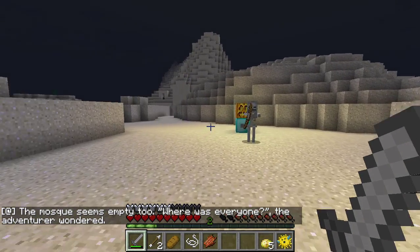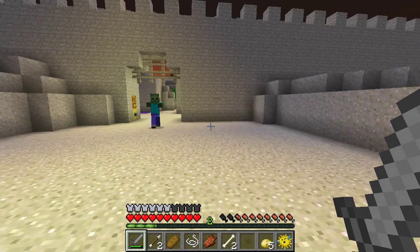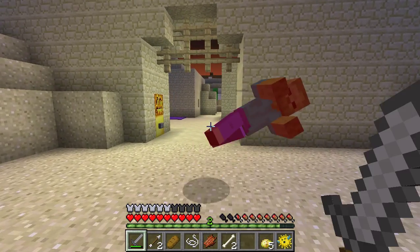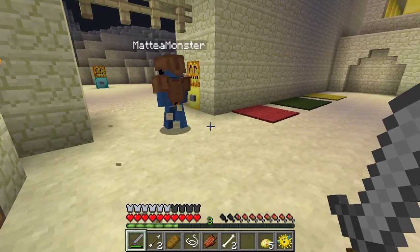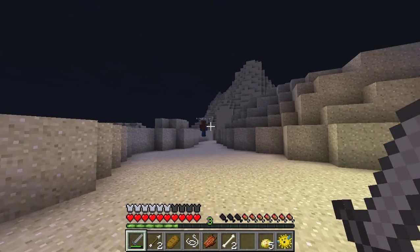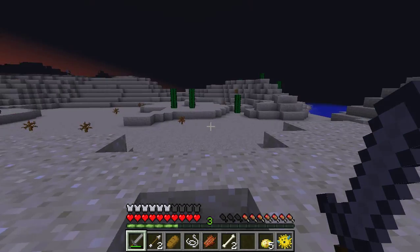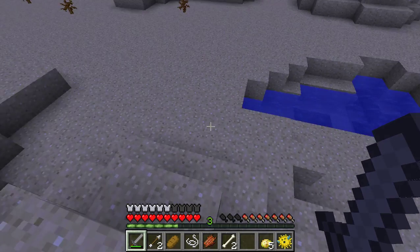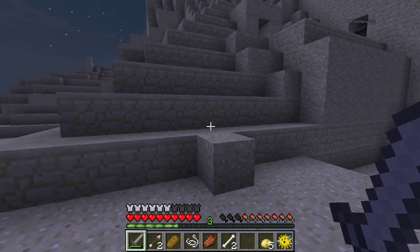Whoa, bad guy! I think I avoided his arrow there. Whoa, another bad guy! Hello. There's the arrow that I — oh, I found a really cool place, Daddy. I think I found the place that I was supposed to go. Yeah, there's an entrance down there. I'm going to go get it. They didn't say no breaking blocks, so I'm just going to break blocks. Oh, there's another entrance to get somewhere else.